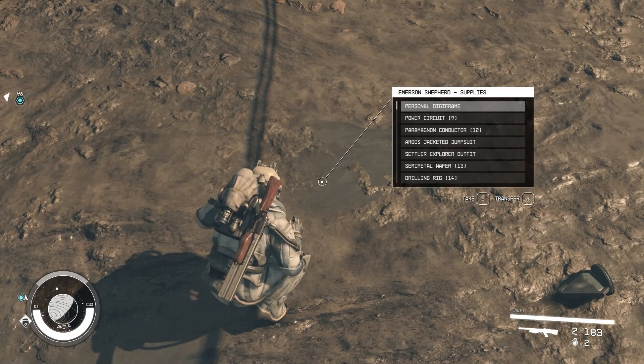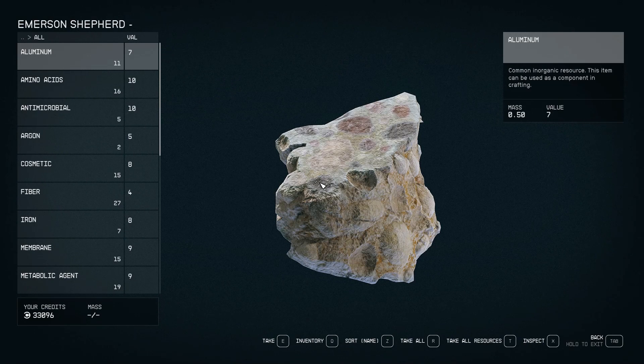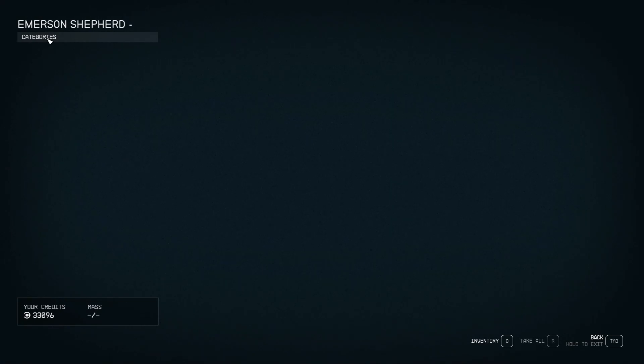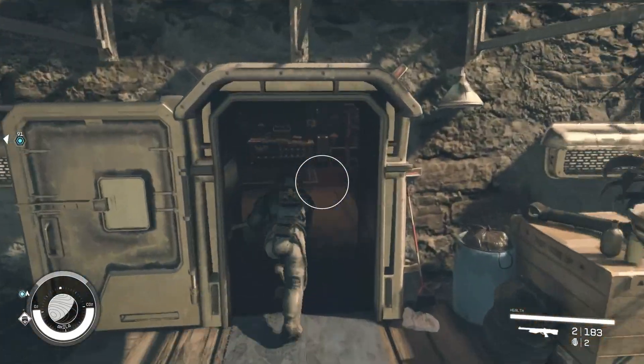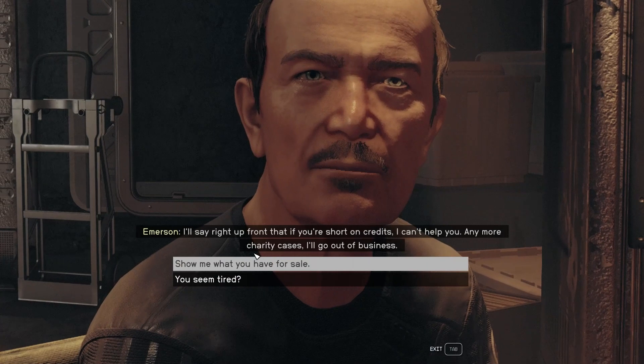I sped it up a little bit here so you can see picking everything up. There's a transfer part so we can go and transfer everything. If you look in the bottom left-hand corner, there's 33,000 credits to my name at the moment. I think you do get around 5,000 from him in that case.